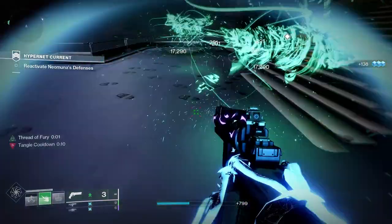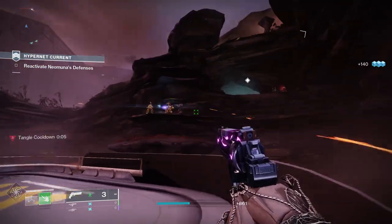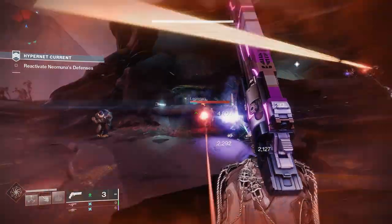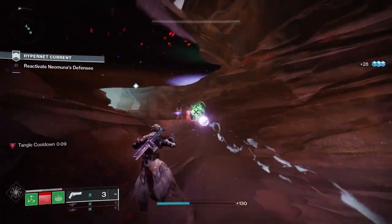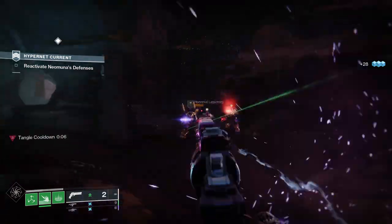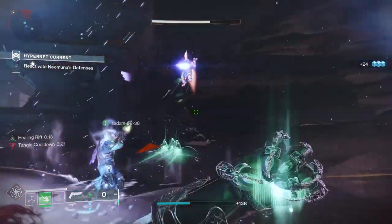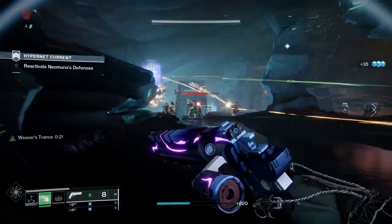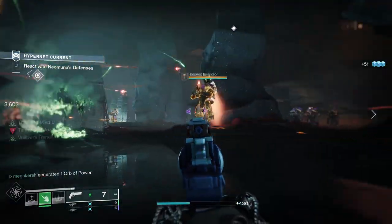Let's have a look at the Round Robin god roll guides. For PvE, Corkscrew Rifling, Flared Magwell, Envious Assassin, and Hatchling would be good. Corkscrew Rifling slightly increases range, stability, and handling speed. Flared Magwell slightly increases stability and greatly increases reload speed. Envious Assassin means rapidly defeating targets with other weapons before drawing this one transfers ammo to the magazine from reserves — this effect can overflow the magazine based on the number of targets defeated. Finally, the Strand-specific perk Hatchling: precision final blows or rapidly defeating targets with a non-precision weapon spawns a Threadling at the target's location.